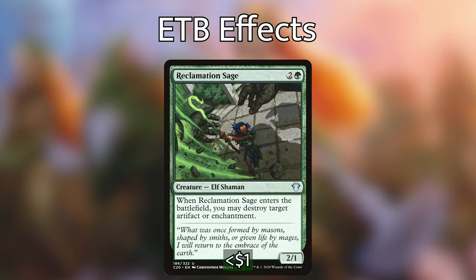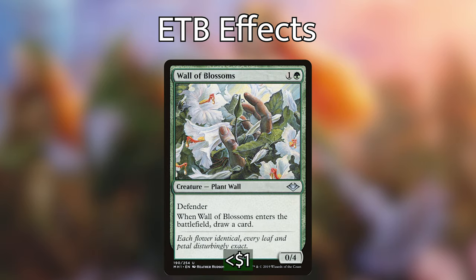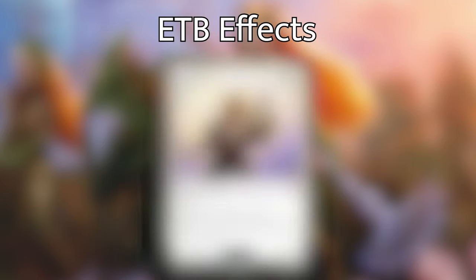We have Reclamation Sage, which when it enters the battlefield can blow up any artifact or enchantment. Along with Elvish Visionary, we're also playing Wall of Blossoms — essentially the same card, drawing us a card when it enters the battlefield. Next up is Sun Titan, which when it enters the battlefield or attacks lets us return a target permanent card with converted mana cost three or less from our graveyard to the battlefield. This is super useful if one of our blink pieces died earlier, or we need Eternal Witness back to retrieve something, or Reclamation Sage to handle a problematic artifact or enchantment.